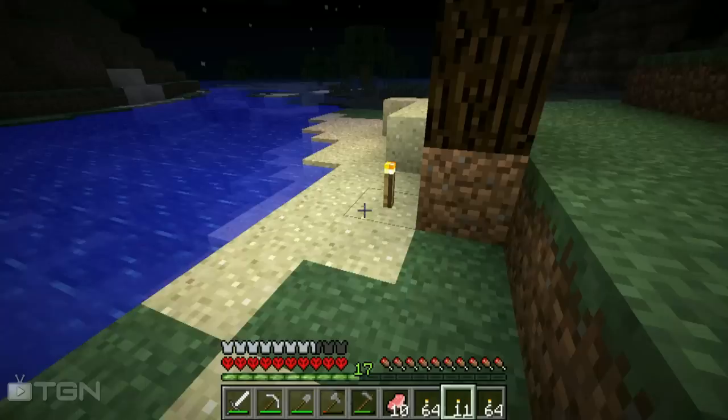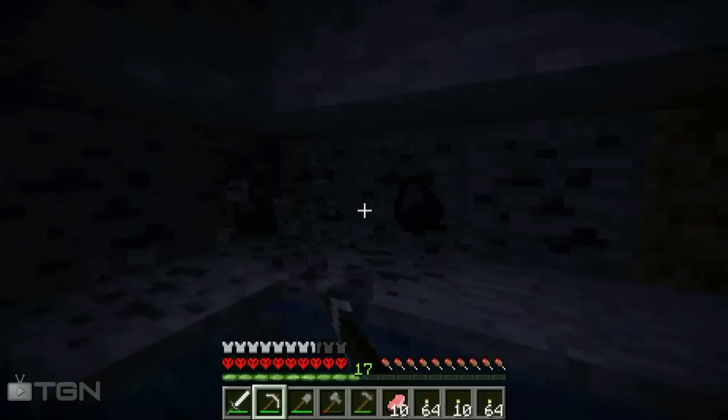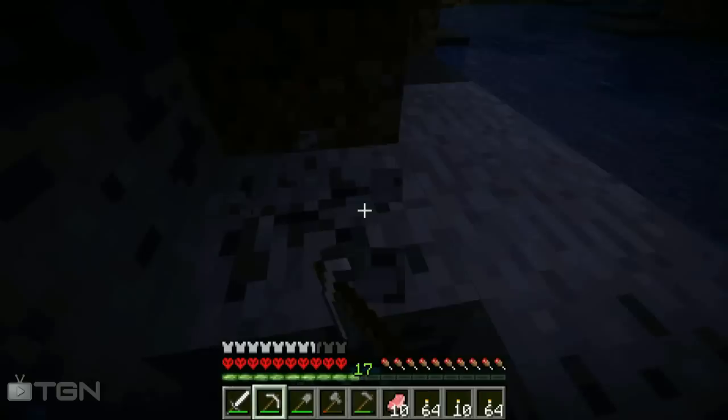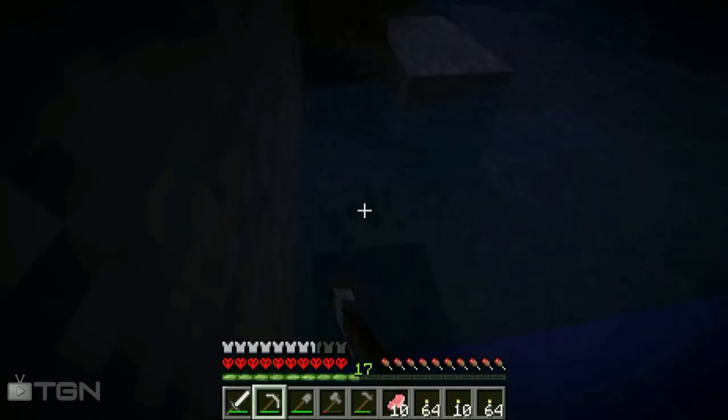Got some octopus, a creeper, and more dense dense forest — these forests are ridiculous. We've gone completely around a mountain I think. Oh, there's some coal down there — I'll go ahead and pick that up. Even though I normally don't pick up all the coal I see, I did just use almost a whole stack of coal so I'm feeling the need for it.